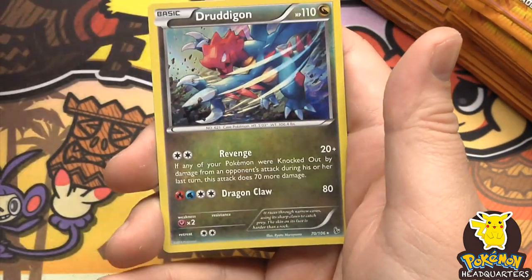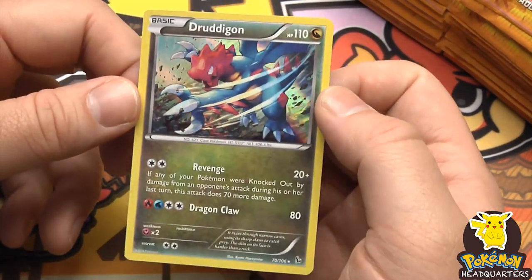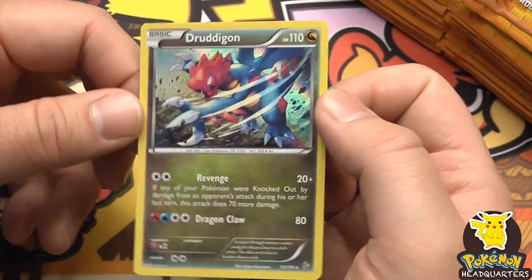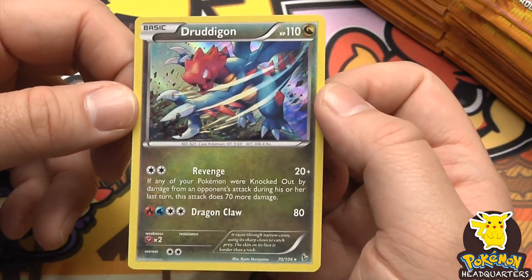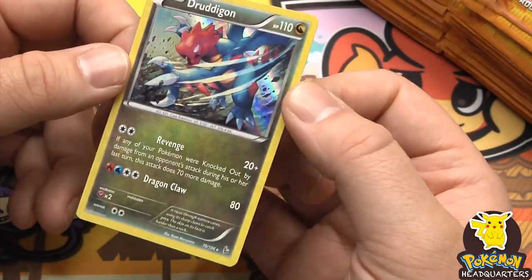We have Duskull and our rare is a holographic Druddigon, 110 hit points. Revenge costs two energy tokens for 20 plus damage, and Dragon Claw needing Water, Fire, and two others dealing 80.